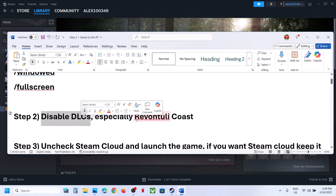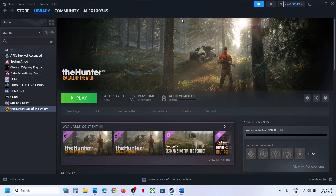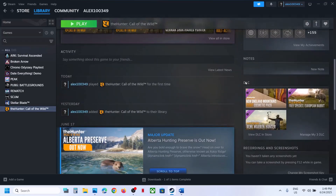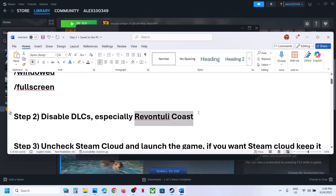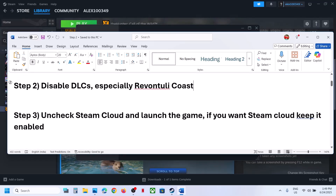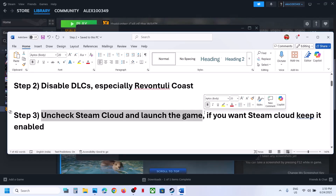Still not working? The next step is to disable DLCs, especially one specific DLC. Go to Steam, click on the game, and on the right-hand side under DLC click Manage DLC. You may have multiple DLCs — uncheck all of them, launch the game and check. If you have a specific DLC, try unchecking only that one and then check.